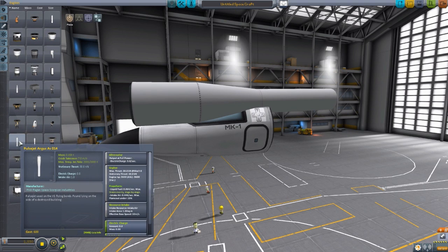As for the stats of this thing, pretty standard stuff. It has a max thrust of 30 kilonewtons and a stationary thrust of 30 kilonewtons. Engine ISP is 9600 atmosphere and 9600 vacuum, though the vacuum figure is irrelevant since it needs an air intake. It sips fuel at a dainty 0.064 liquid fuel per second and requires an air intake of 0.446 per second. Overall, a pretty nice engine that doesn't use a lot of resources — and with how little fuel it uses, a plane powered by this will stay up in the air for quite some time.